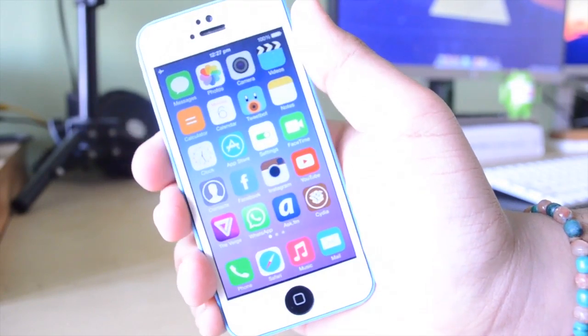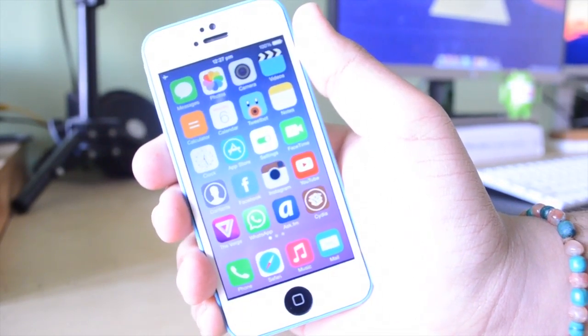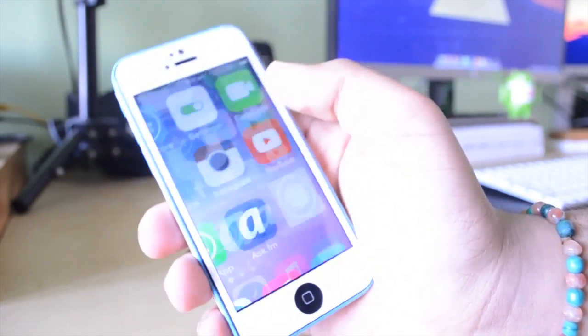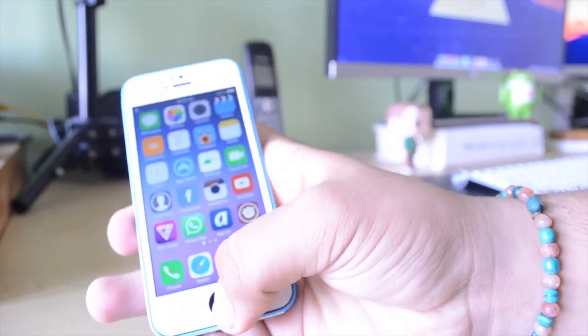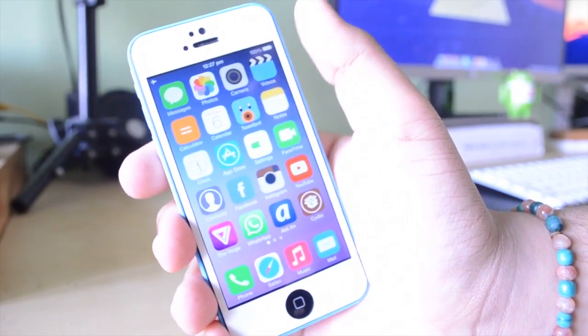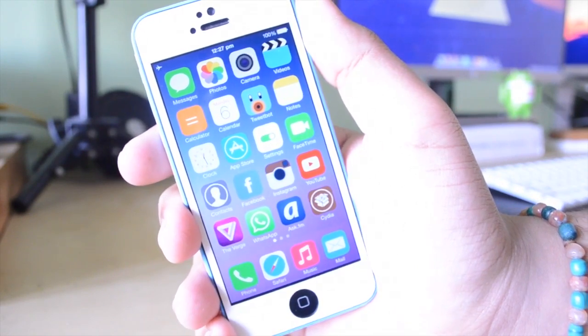Now this is a very, very simple tweak to install. It is available for free in the Big Boss Repo, which is a standard repository that comes built in to Cydia when you jailbreak your device. All you have to do is go into Cydia, type in P-U-R-G-E. My phone is on airplane mode so I can't show you that, but it is very simple to install — hit install, hit confirm, and you're basically done. It asks you to respring your device once and you're good to go.